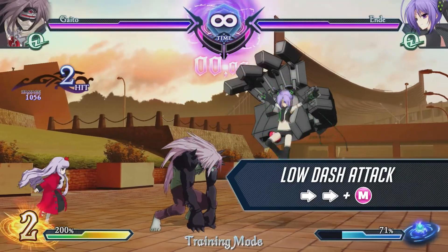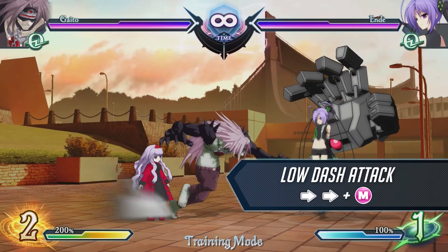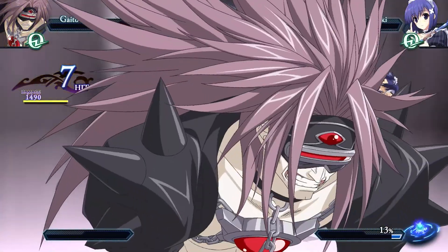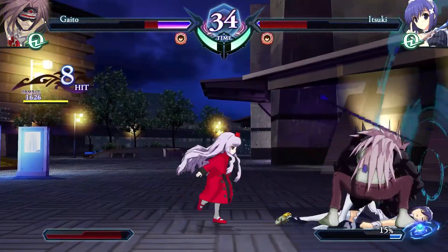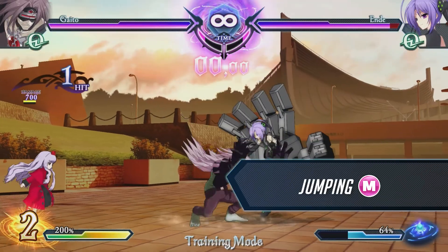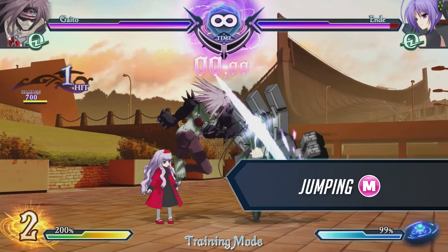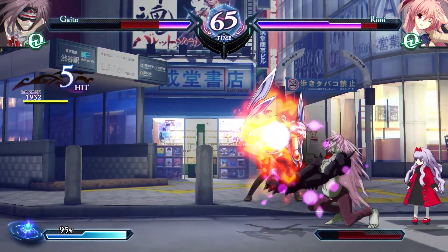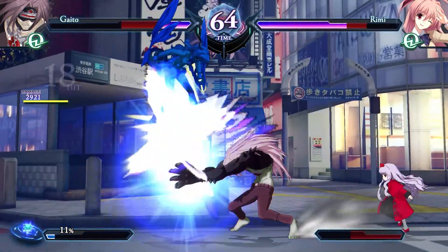You can combo into this attack by cancelling into it after a normal attack. Its wide, upward hitbox makes it easy to catch a jumping opponent as well. This attack has a fast start-up, making it a handy tool to gain the initiative in air-to-air situations. Use this move to apply pressure to the opponent as you close in on them.